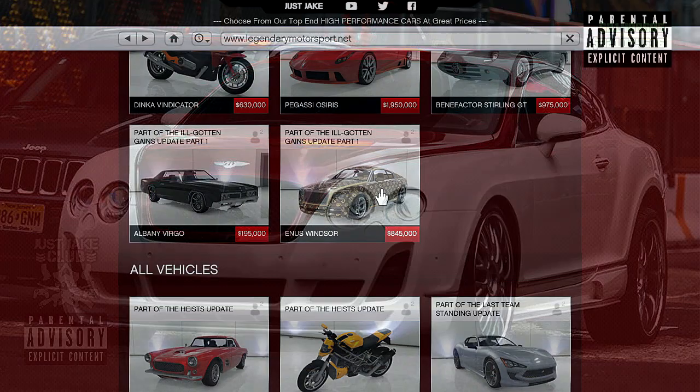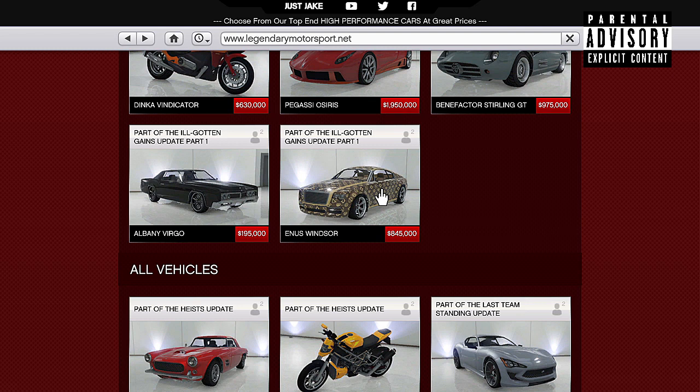To create this build you want to go and purchase the Annis Windsor — you'll find that on the Legendary Motorsports website and it's going to cost you $845,000, so it's not cheap by any means. This is an expensive vehicle and it came along with Part 1 of the Ill-Gotten Gains update.